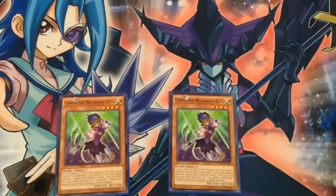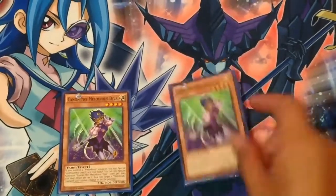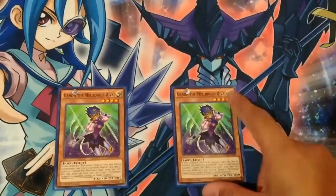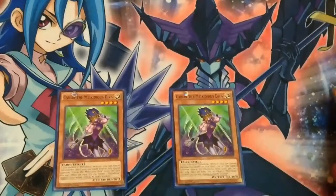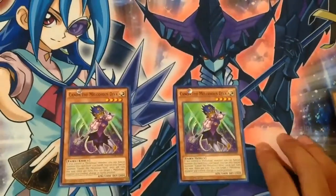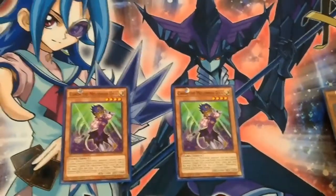Following Sonata, we have Cannon. Similar to Sonata, she can also special summon herself when there's a Melodious monster on the field. That's pretty cool because with other Melodious being the same level as her, she can be used for an exceed summon, which isn't exactly the main goal of the deck, but the option is there if you need to.